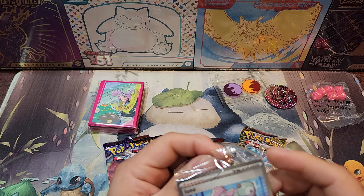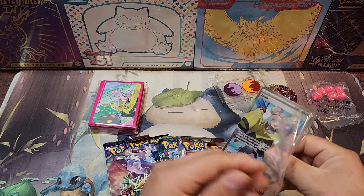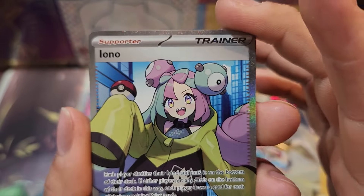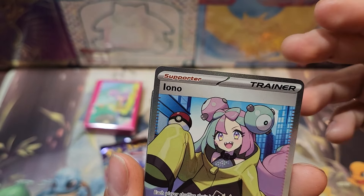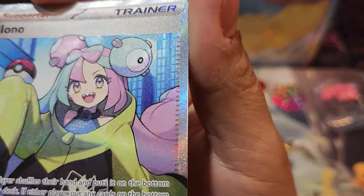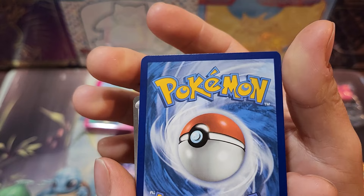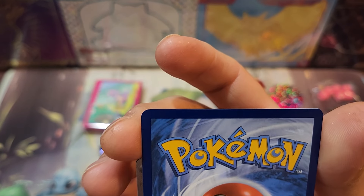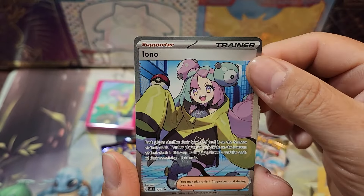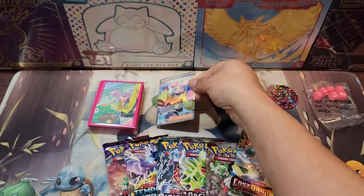And here are the cards guys — the promo card. There it is. It looks kind of centered, pretty cool. See if you can get a better look at the texture of the card. Let's see the back — no scratches, looks pretty good. Looks a little bit off center but that's fine. We're going to get this card graded. It's going into the promo binder for the new Scarlet Violet. There's the IONO card.